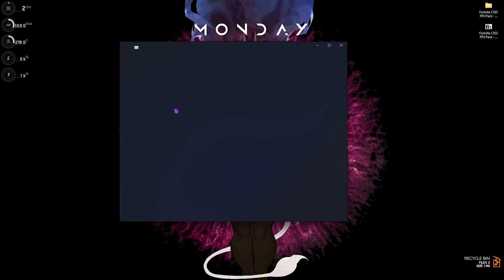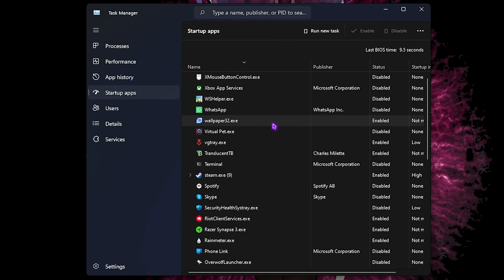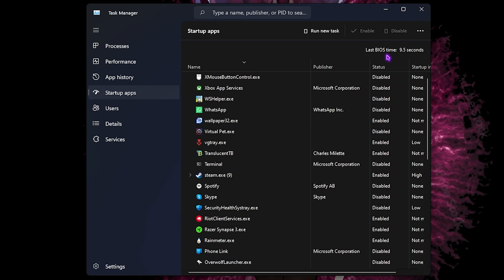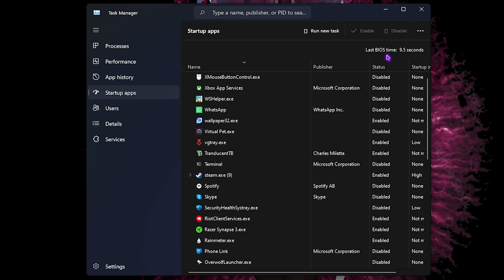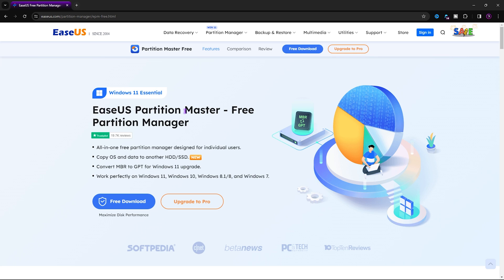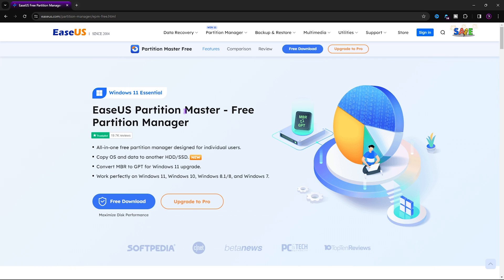Step number three is disabling unwanted startup apps. Press Ctrl+Shift+Escape on your PC, go over to Startup Apps, and disable all apps that you do not want to boot with your PC. This will help reduce your last BIOS time and reduce the number of applications and processes running in the background that you don't really need, ensuring your system has a lot more free resources available for your games.